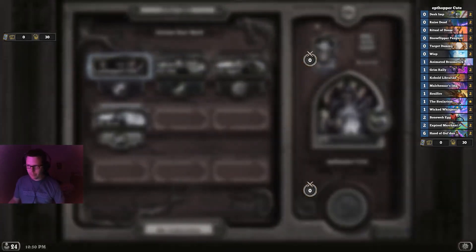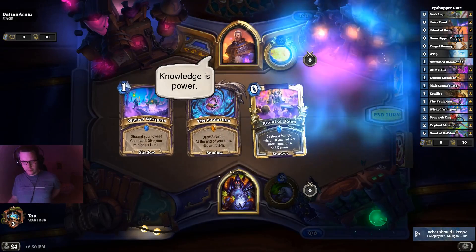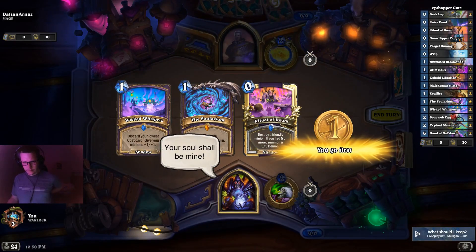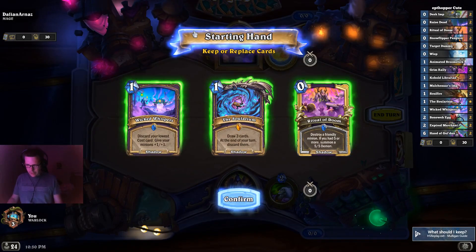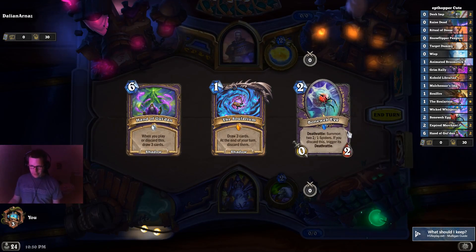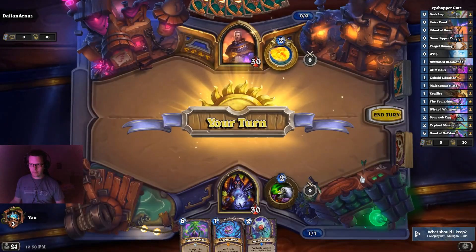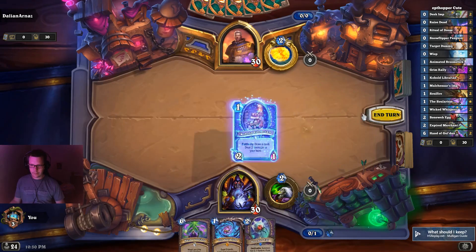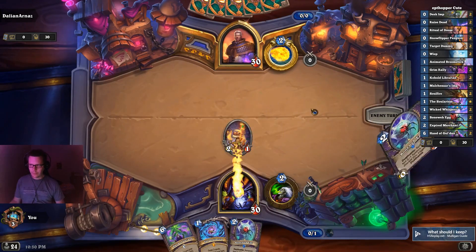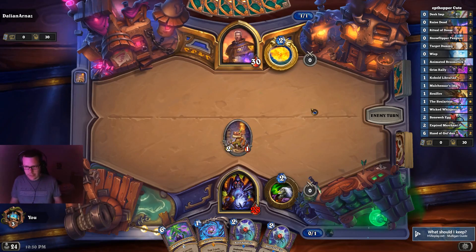Let's find our next victim — a mage. Knowledge is power, your soul shall be mine. Following our Mulligan Guide, we'll keep Solarium and ditch the rest. Nogodan's nice. Let me take book. Egg... I guess I'll just tap next turn.